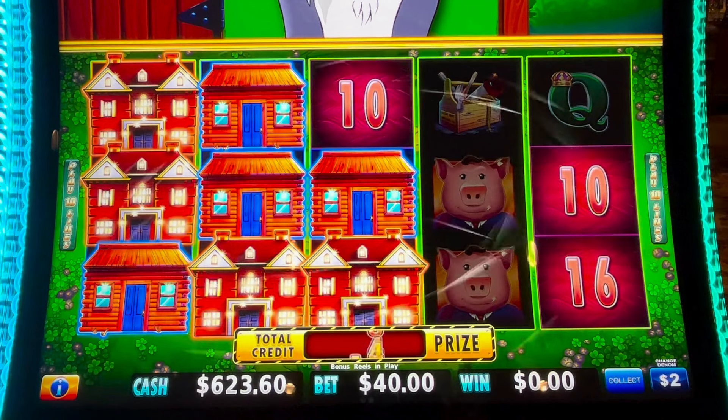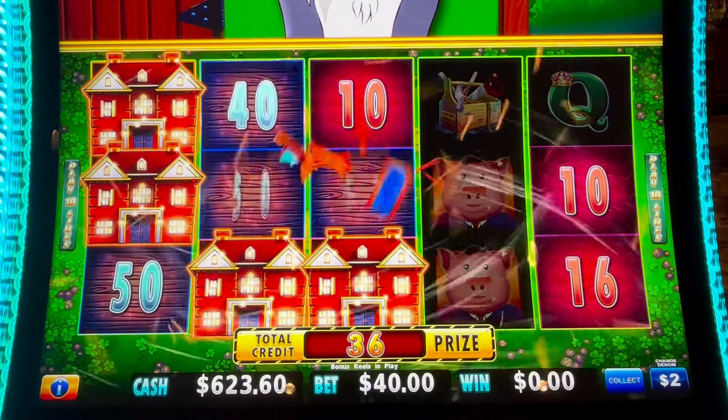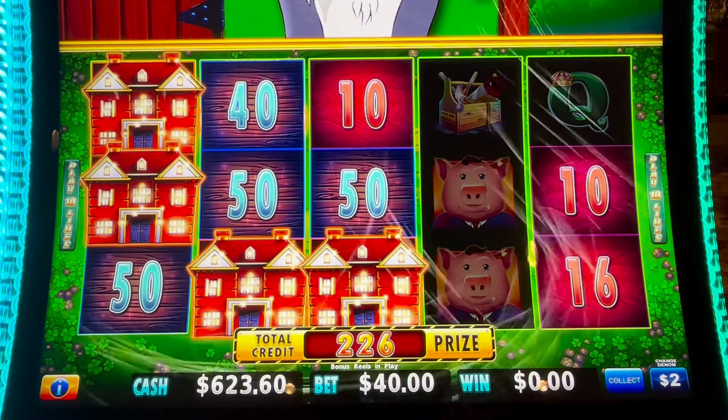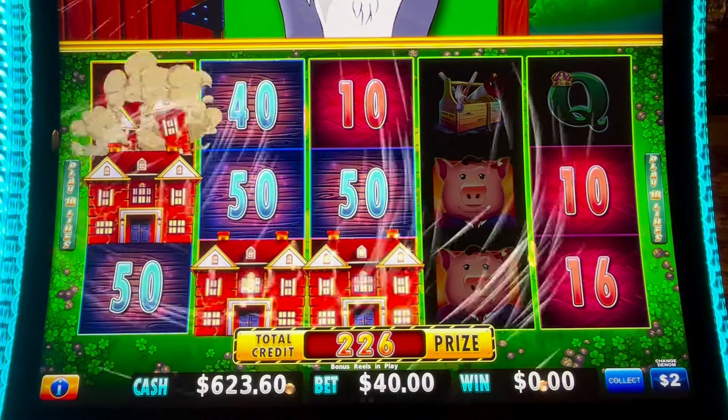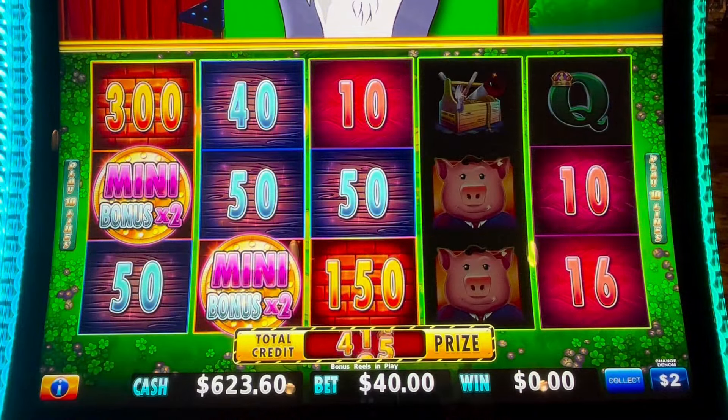Look at that — twenty dollars, twenty dollars, thirty-two dollars. Those are hundreds because they're times two. Come on, big coins, big coins. Mini times two — six hundred, six hundred, another six hundred.